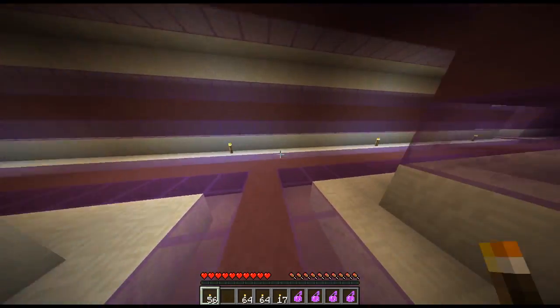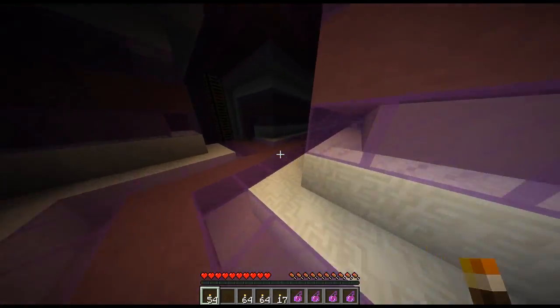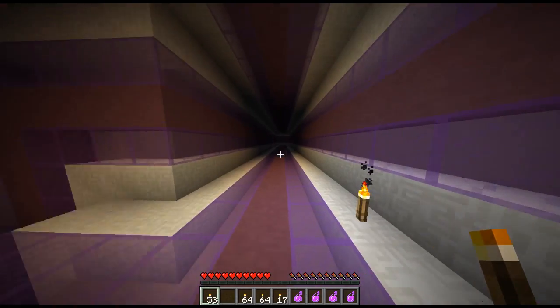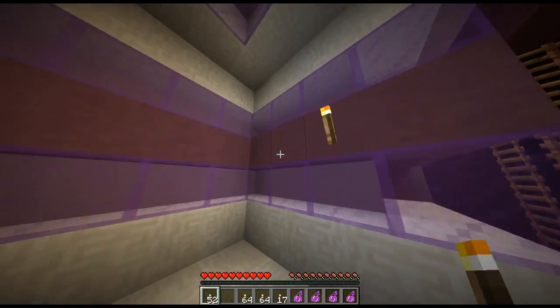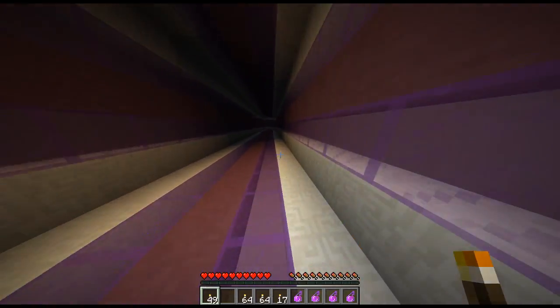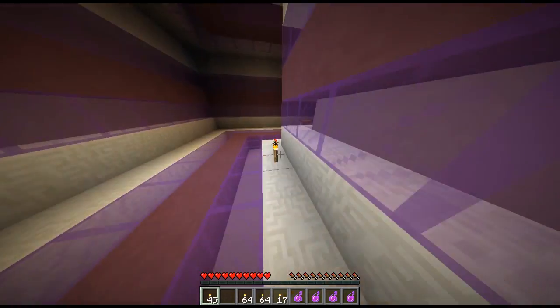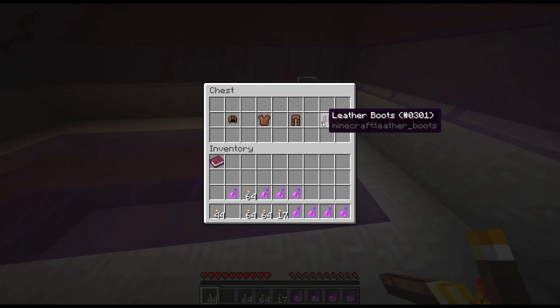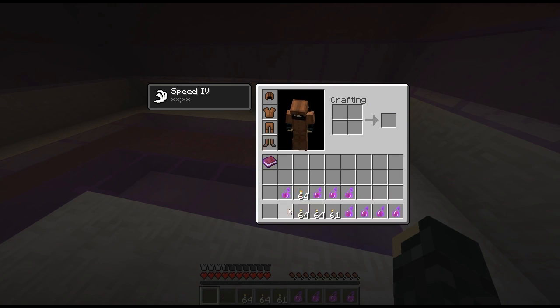What's over this way? Oh, there's a way down. I'm going to signify this as something — so something is this way. Let's keep going. I really like that I have a speed boost, it's really nice. Ooh, a chest! Leather armor. I'll put that on.